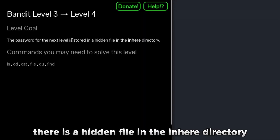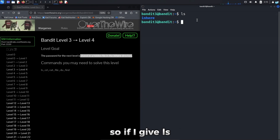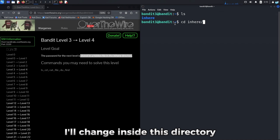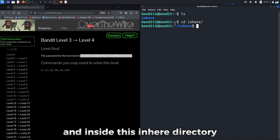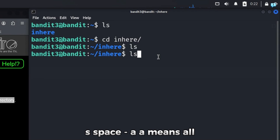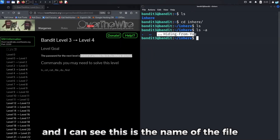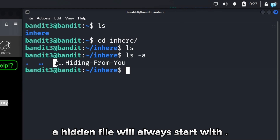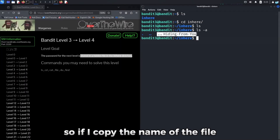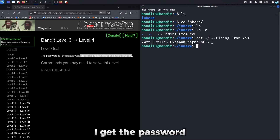For level 3, there is a hidden file in the inhere directory that we have to read. If I give ls, I can see the inhere directory. I'll change into this directory, and if I type ls inside, I get no output because the file is hidden. To see hidden files, type ls -a. The -a flag means all — it will list all files including hidden ones. I can see the name of the hidden file, and a hidden file will always start with a dot. I'll copy the name of the file and cat its content to get the password.